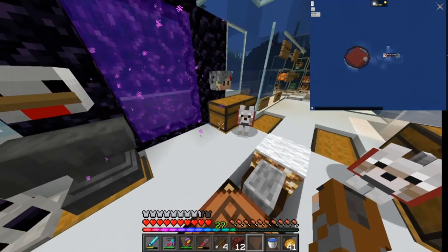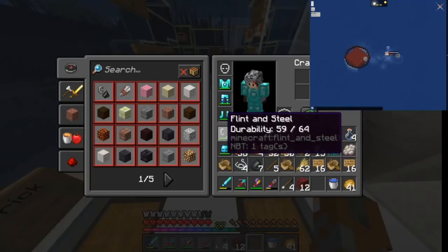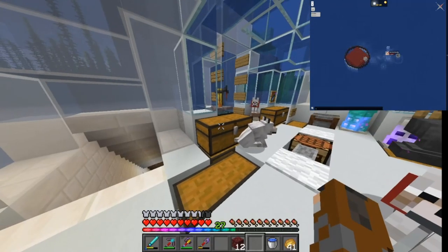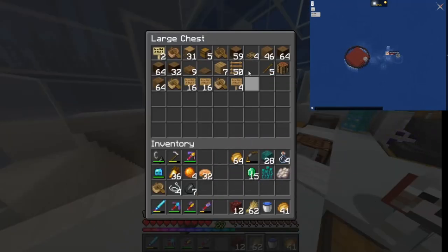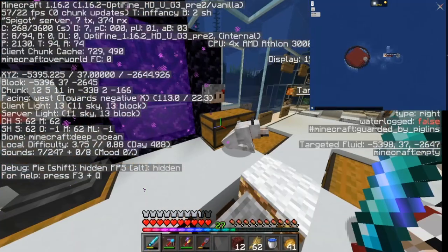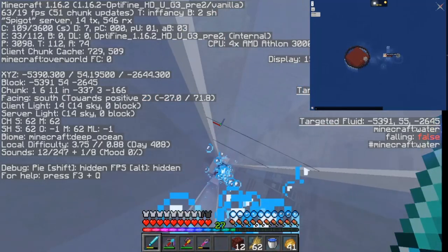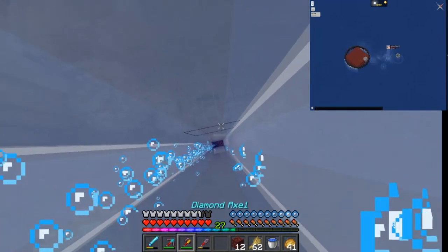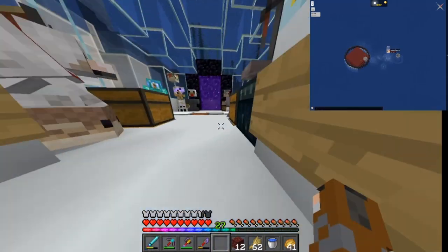For those podcast listeners, if you get a chance, you can go and check out — we've got a video corresponding with this if you want to see the underwater base. Any idea how far down you are underwater? We're down to Y37, and the surface is at 63 — so with your head above water, the surface is at Y63.